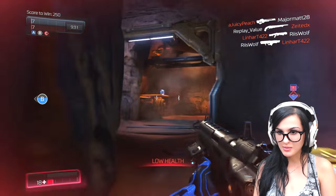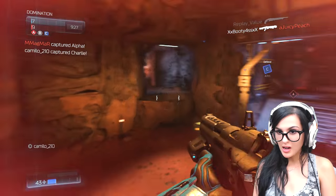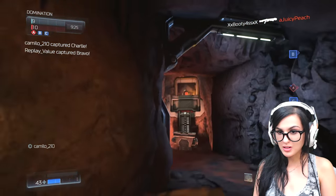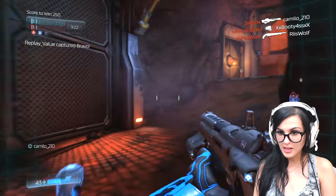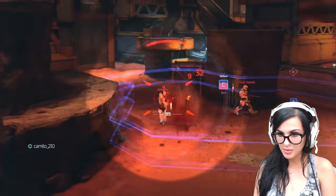I didn't get that kill — just an assist. I'm using a shotgun right now, and also a heavy assault rifle. I like the shotgun for close range, it's really good. And you've got to pick up all the stuff on the map — the blue is health, the green is shield. I'm gonna pick this up right now.